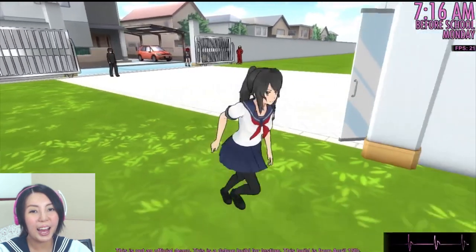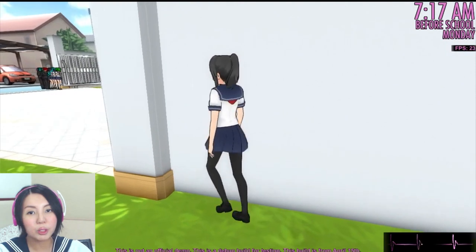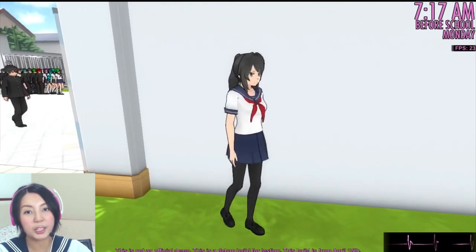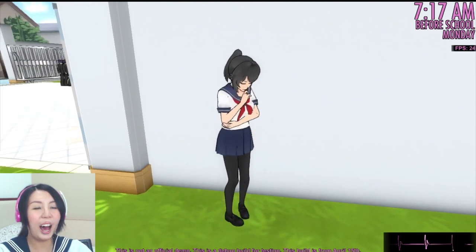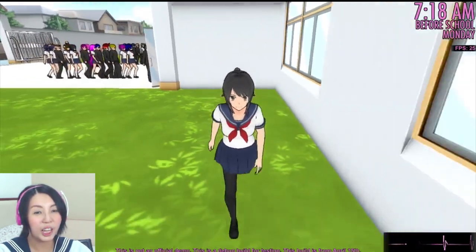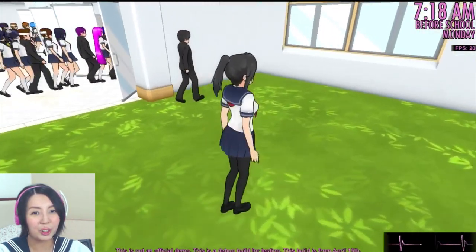I'm gonna get you naked today! We wait behind this wall until Senpai enters the school. We have to do this very precisely. Senpai enters the school now — and we laugh! We got Senpai's attention! Senpai will then investigate who is making such beautiful laughs, and look at what he's going to do.